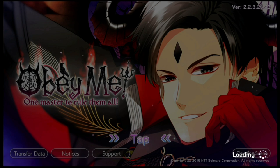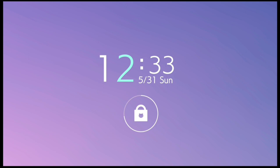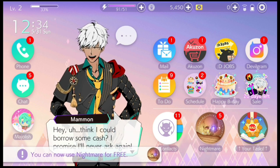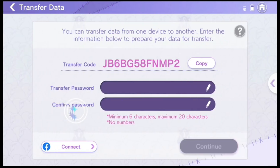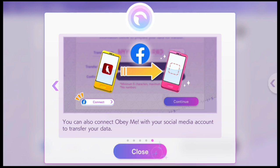For the first method — resetting your account and re-rolling your data — if you already have an account but you don't mind resetting it to get UR cards, pay attention because resetting means you will start a new account. What do you need to reset your account? First, you will need another phone or smartphone emulator like Bluestacks to transfer your current account to. Once you have this other phone or emulator, install Obey Me on that device. Now go to Options in your own app — it's the gear icon on the top right. Go to Transfer Data.